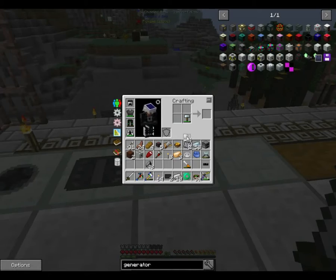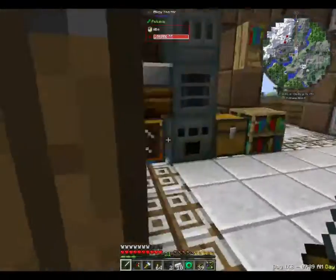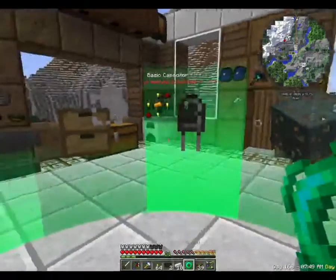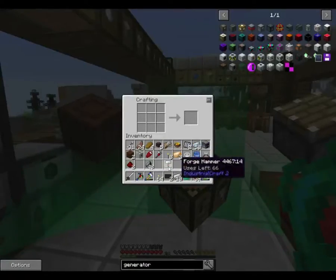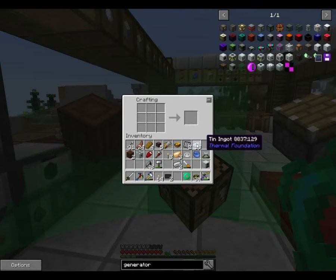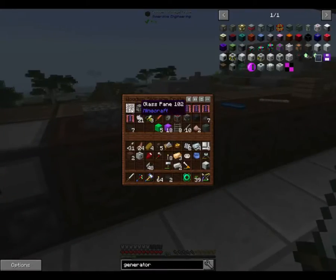Tin item casings — that's for our battery. I need redstone, two redstone. Battery is not on this list, that's fine. Grab the tin item casing, make our battery. Four of those — that should be enough. Do I have glass? I do actually have two glass panes, excellent.